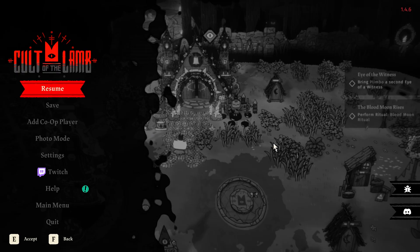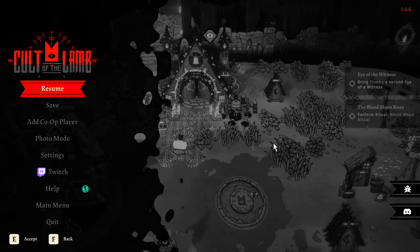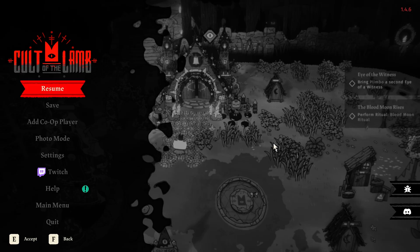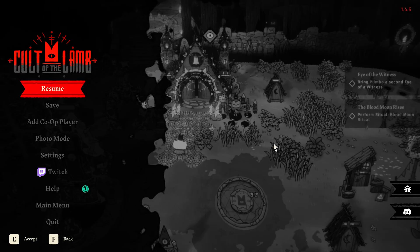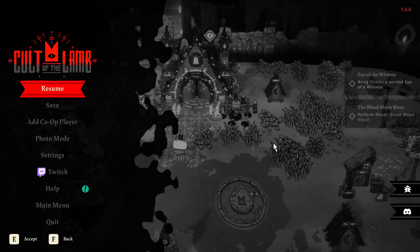Welcome back to the Chupacabra Tutorials channel. I'm your host Larry, and today I'm going to show you how to set up Remote Play Together inside of different games on Steam that have local co-op. They don't have normal multiplayer co-op, but you can use Remote Play Together to play remotely with your friends.